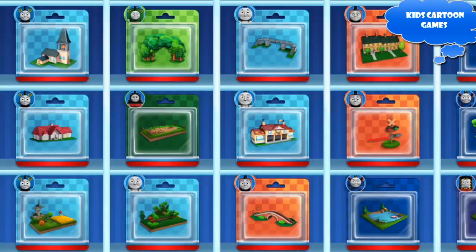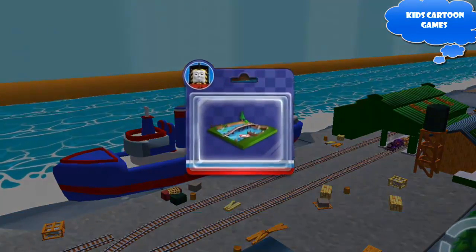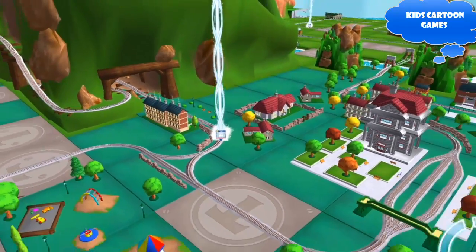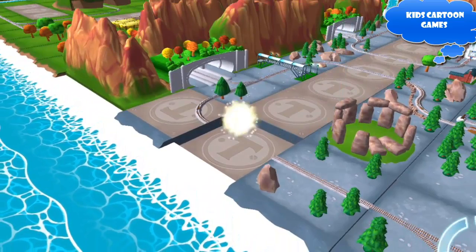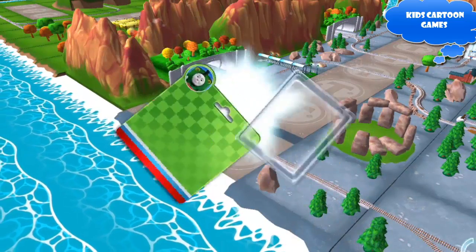Which special surprise will you choose this time? Follow the beam of light to find your surprise pack. That's the way! Just slice across it or tap it to open.